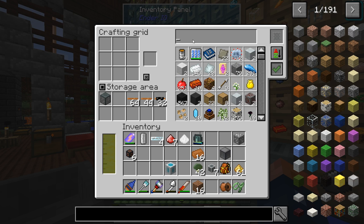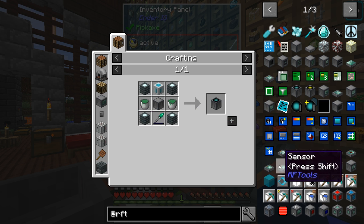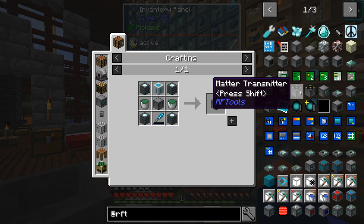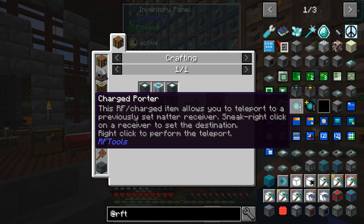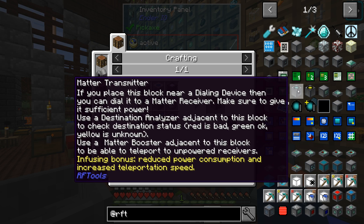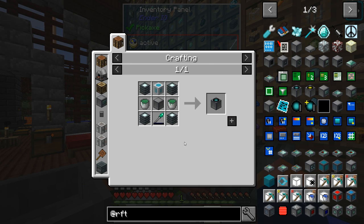We have a matter transceiver that we're trying to make, but also the matter receiver. I'm trying to think of how to use this — the matter transceiver will let us go to the receiver, but how do we get back to the transmitter? It allows you to teleport to a previously set matter receiver. So we don't actually need a transmitter — or do we? We're gonna make both of them anyway, I guess — why not. I think we're gonna have to make more of this stuff later on.